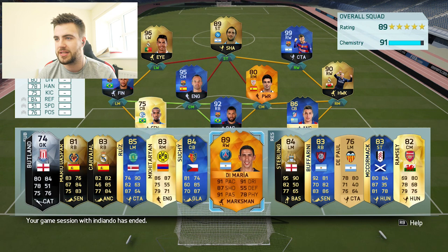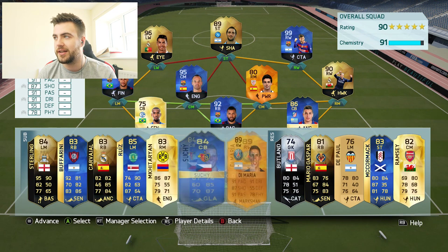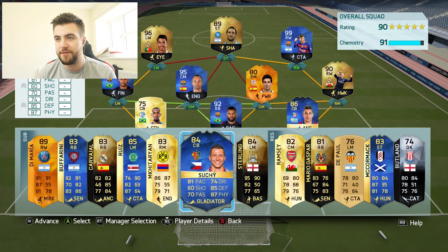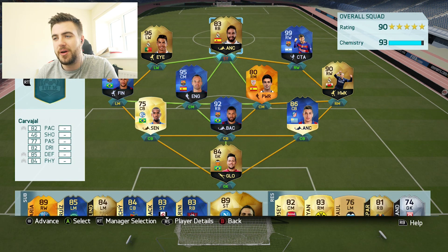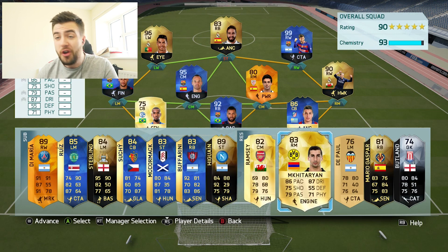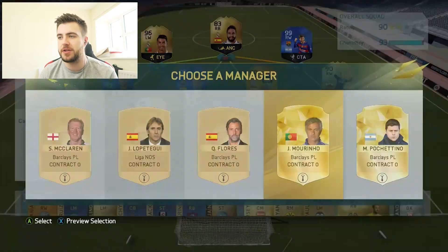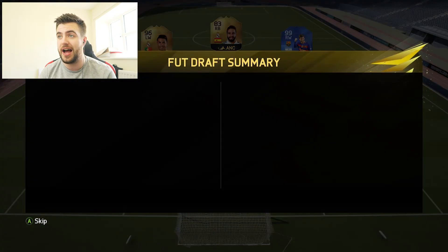Let's sort the bench out a bit — get some higher rated players on there and sort chemistry too. We've got 90 rating. If only we'd picked Griezmann earlier, that would have been perfect — instead of going for Bufferini as an extra blue, we'd be on full chem right now. Let's try and fix this anyway. Putting Carbohal up top actually gives us 93 chem. Spanish manager — Quique Flores. That helps with the fact we've got Susayeta and Carbohal lower chem.